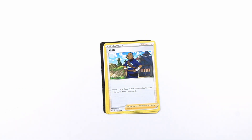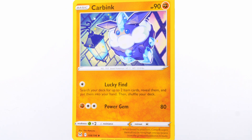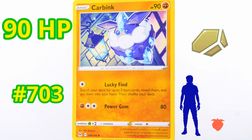We got a trainer card — these are awesome for when you're playing the card game. And last but not least is Carbink. This Pokemon has 90 HP. It is a rock type, and it's number 703 in the Pokédex. This is the Jewel Pokemon. It's about a foot tall and weighs 12 pounds. This Pokemon is weak against Grass types. When beset by attackers, Carbink wipes them all out by firing high-energy beams from the gems embedded in its body. He'd be a good one to battle with.